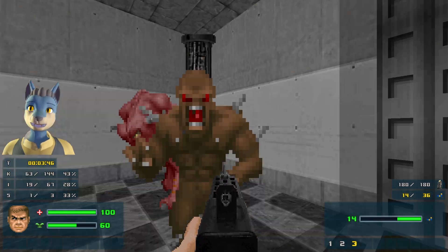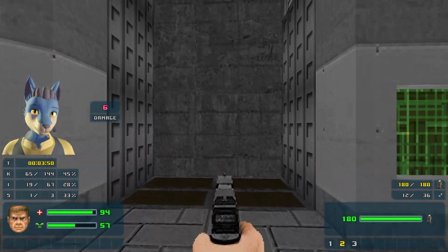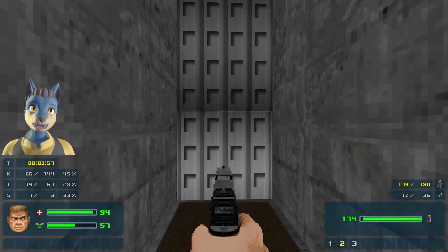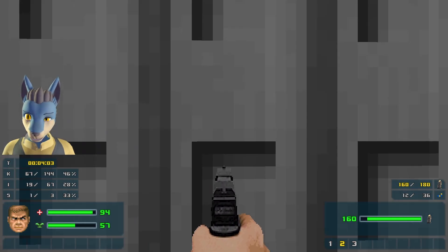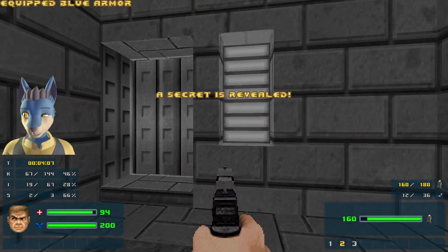Here's another secret — this one is very hard to find. It took me a bit to find it. It's probably the hardest one in this map for sure. Basically, if you can see, there is a brighter spot on the side of the elevator shaft. You're just going to go right into it — just hug against the wall — and go ahead and get the Mega Armor. Excellent.